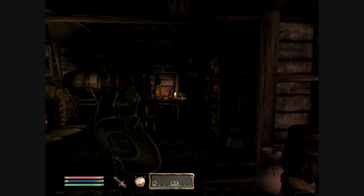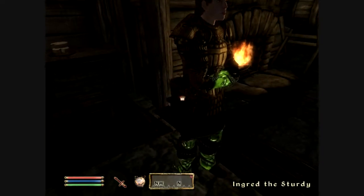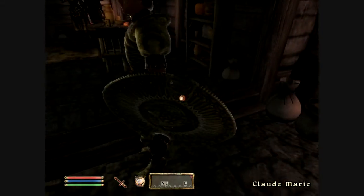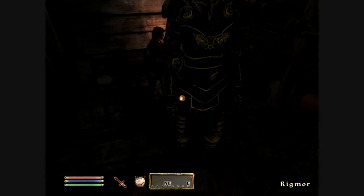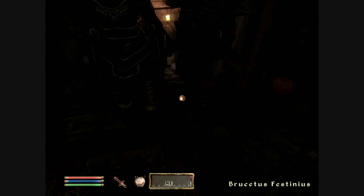In here, you can actually find some guys. This person is wearing Dwarven and Glass equipment. This one's wearing Elven equipment. And back here, that is the ebony helm — and she's wearing full ebony.